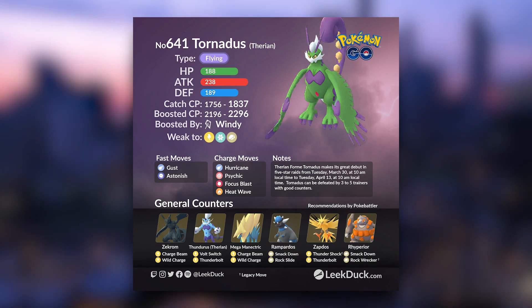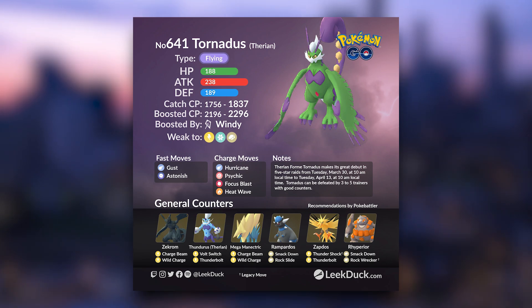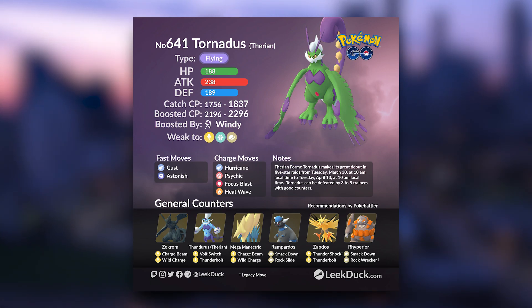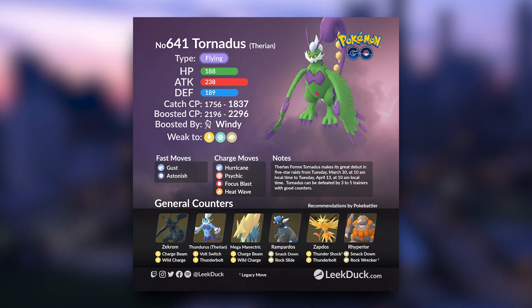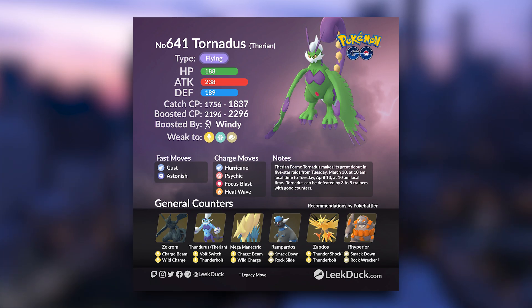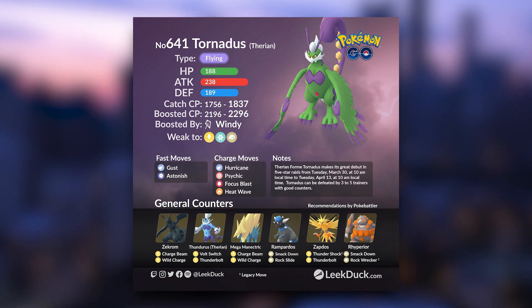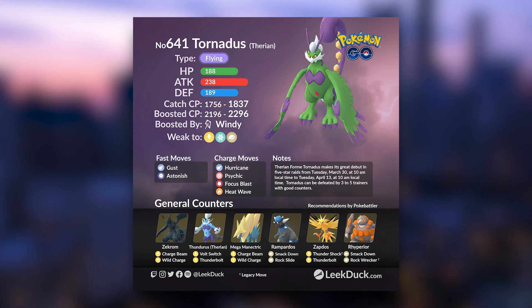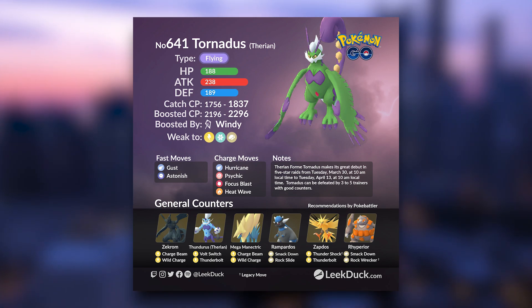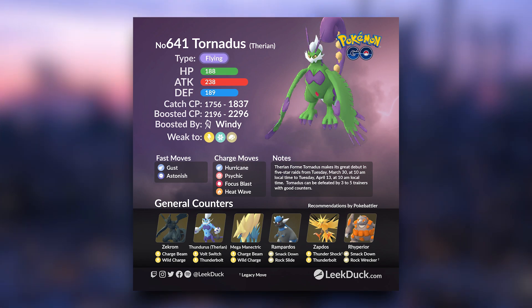Another really good option for Electric types is the Therian form of Thundurus. This is another really powerful Electric type. It's going to dish out a lot of damage, and it just edges out Pokemon like Raikou, mainly because it does have that dual flying type, which means it's going to resist a lot of Tornadus' moves. In terms of Mega Evolutions, Mega Manectric as well as Mega Ampharos are going to be really good here, specifically because they are Mega Evolutions with Electric types.